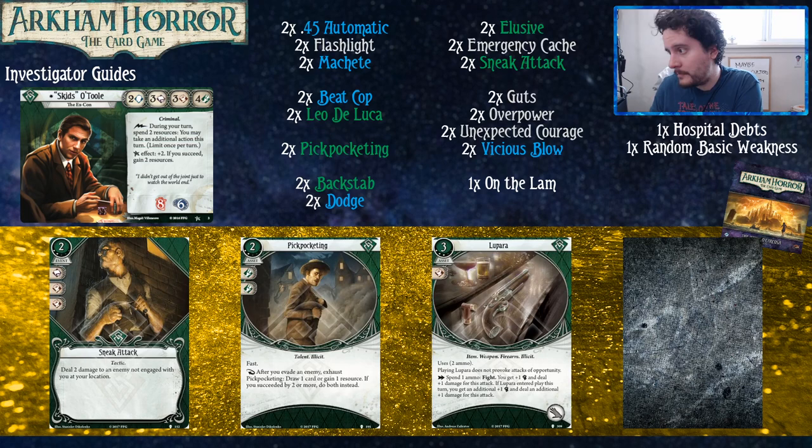Upgraded Sneak Attack: the difference is that we have an extra fist icon and the enemy doesn't need to be exhausted — just not currently engaged with you. Which is much easier to hit. This version of Sneak Attack really shines when you can just help get that two free damage on the enemy that the guardian happens to be holding.